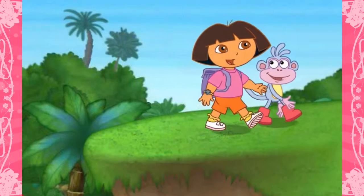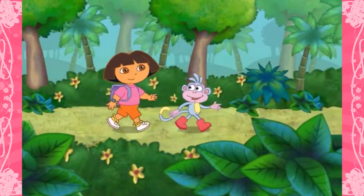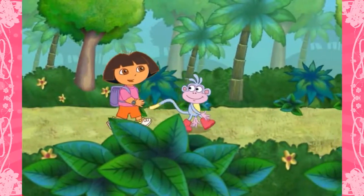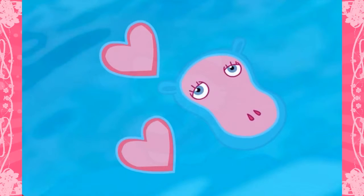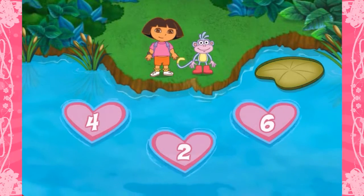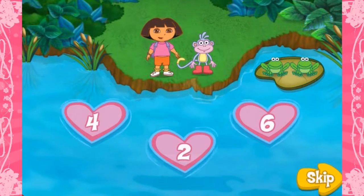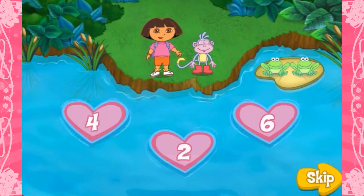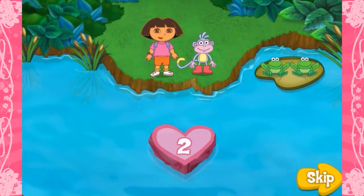Where do we go next, Dora? We need to go to the Think Pink Pond! How do we get across the pond, Dora? Think pink, Boots! We can use the pink heart stepping stones! But which of these hearts are rocks, and which of them are pink hippos? Look — the frogs know the way across the pond! We just need to count the group of frogs, then click on the heart that has the matching number! Ready? Let's go!